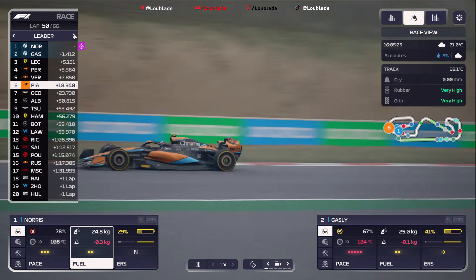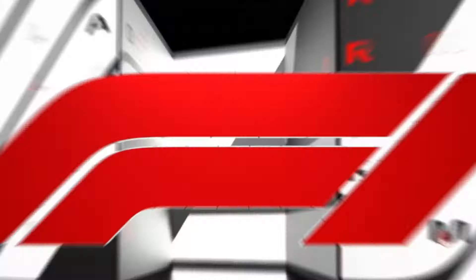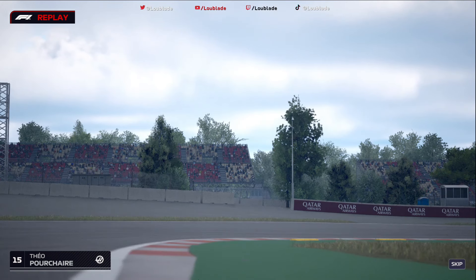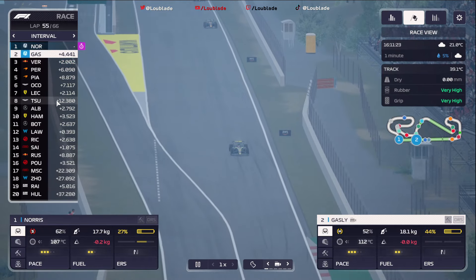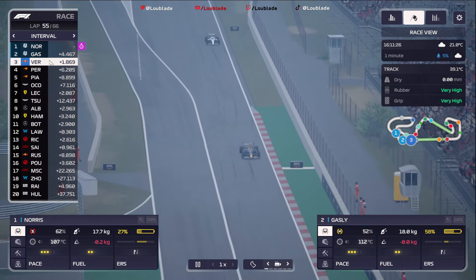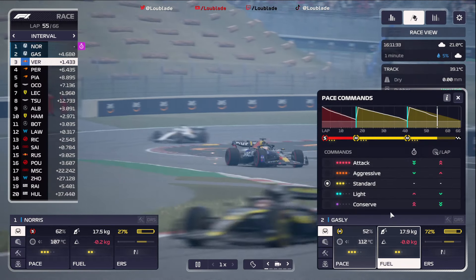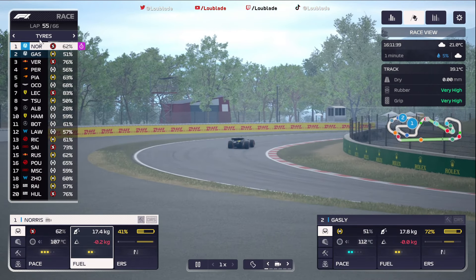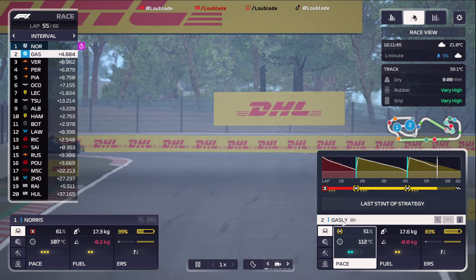Teo Pocheri is not having the best of days in the Alfa Romeo Haas — a safety car really wouldn't have suited us, and Teo Pocheri is off. George Russell is down in P15. The situation: Verstappen is catching Gasly at a rate of knots. Gasly is calming down on his tyres because he has used them up a little bit, but he is going to be the rear gunner for his teammate Lando Norris. We should be able to secure a double podium today. It's going to be very crucial that Pierre Gasly holds up Max Verstappen as much as he possibly can.